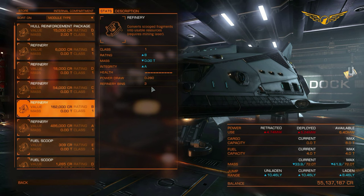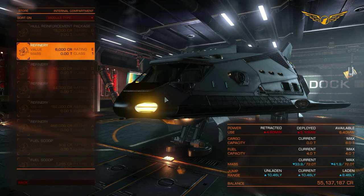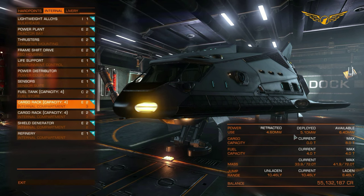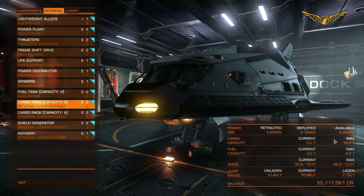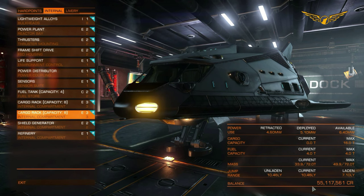Rating C gets you two bins, rating B gets three bins, and rating A gets four bins. We're going to go for rating E for the sake of a budget build. We've got the basic necessities, but we only have eight tons of cargo space, which is not a lot. I've upgraded both cargo racks to eight-ton racks, so we've got a maximum of 16 tons. That is a massive budget build — the absolute minimum you need. You don't need the 10,000 for the two cargo racks, but I'm upgrading because I have the money.